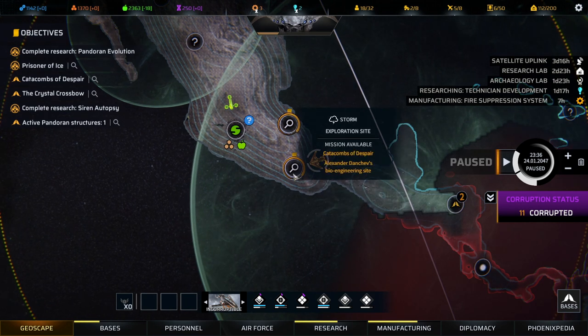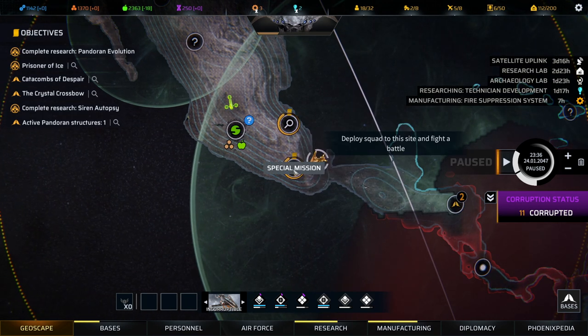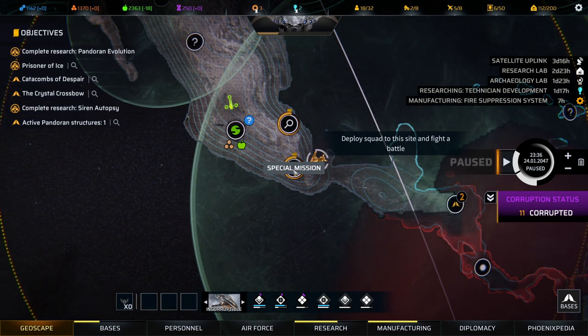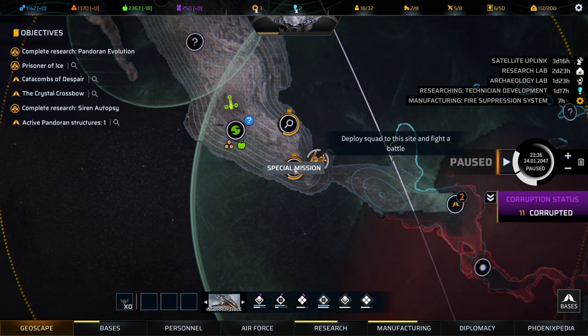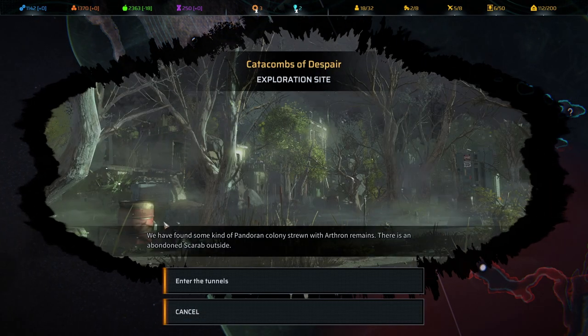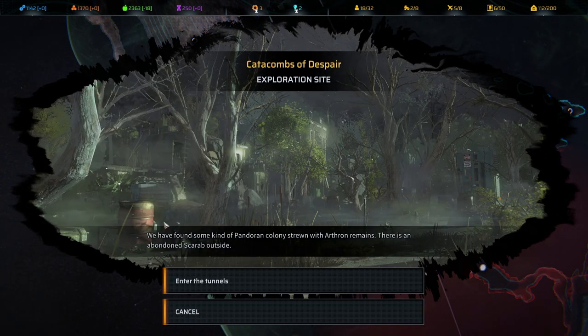The Catacombs of Despair is what we're going to jump into here. It's a team we haven't taken out in a while — it seems like we've been busy with that behemoth over on that side of the globe for a while. We're going to jump right in and do this special mission. We have found some kind of Pandoran colony strewn with Arthron remains, and there is an abandoned Scarab outside, so we're gonna enter the tunnels.